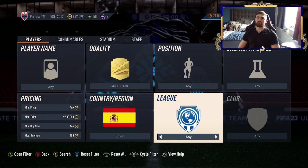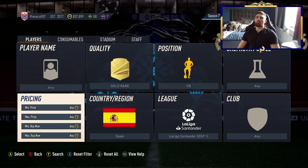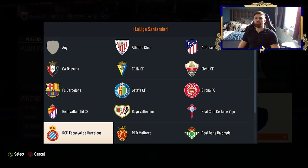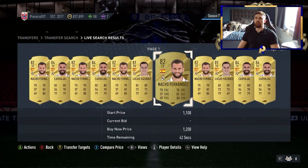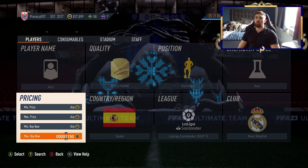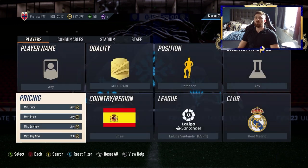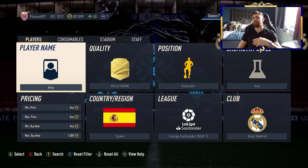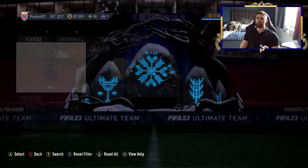Spain is mostly found in La Liga Santander, so you can find options there. For example, going for Defender and Real Madrid — the Real Madrid defenders that are Spanish have a decent value. You've got Carvajal and Fernandes. Vasquez is on the cheaper side, but all of these players will go for at least a thousand coins minimum. You can see some are being listed at mid price, which means you do have the opportunity to make absolute bank.